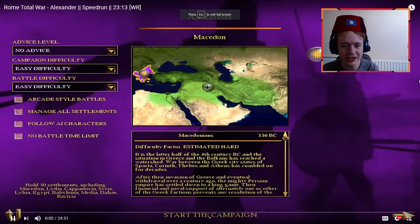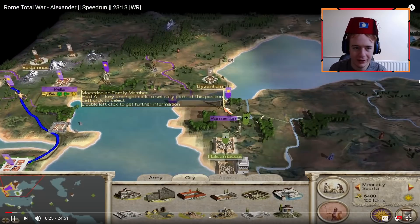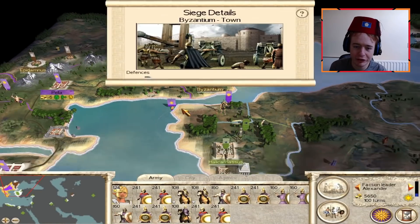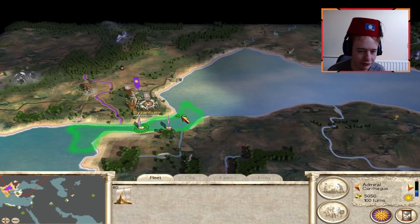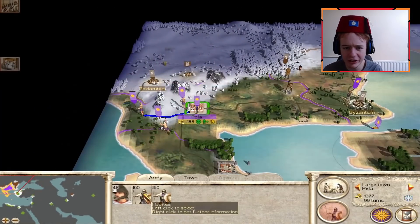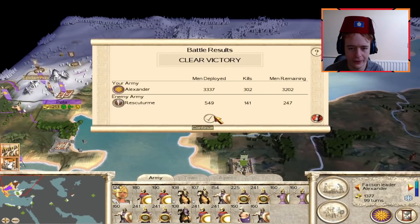Now he is going to play the Alexander campaign — easy difficulty for both battle and campaign. So it's all on easy. The reason speedrunners do this is because they like to auto-resolve. So he'll be wanting to do a lot of auto-resolving. He's going for Europe first.